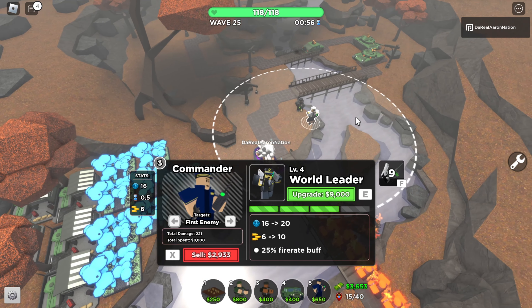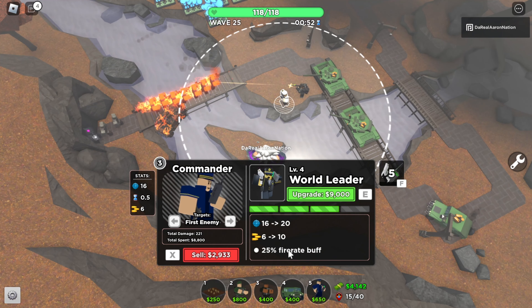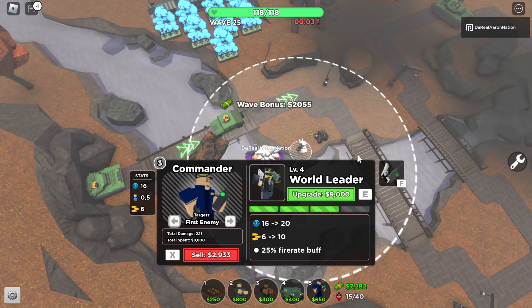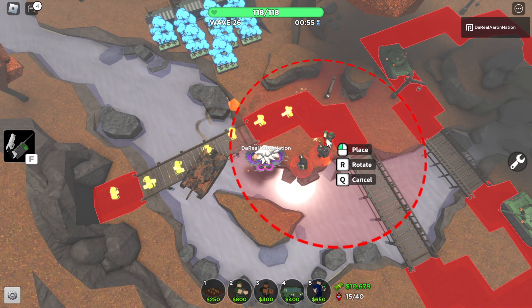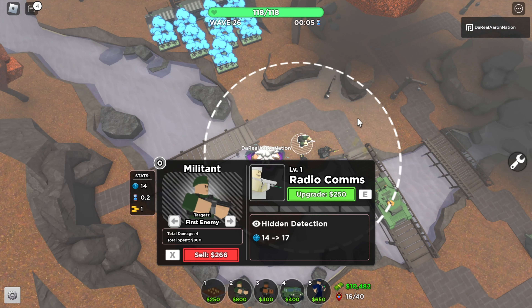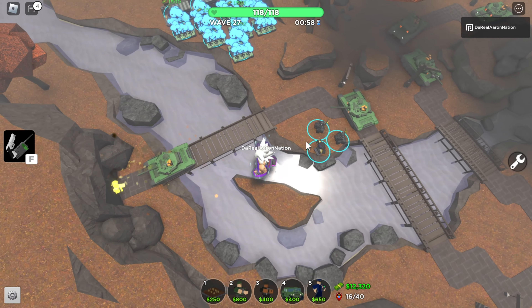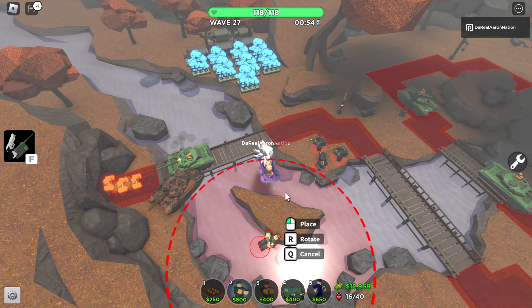Now we can focus on getting Commander to his final level, which increases fire rate by 25%, does 10 damage, etc. We will in one wave. We officially have him maxed out. So now all we're gonna do is just get the Militants and that's literally it. I definitely could have placed him better, but it's okay — we'll live. I'll see you in a little bit after we've placed all our Militants just around here, and maybe upgrade the tanks to Railgun Tanks.